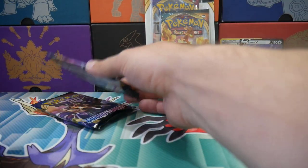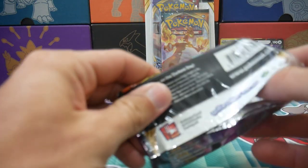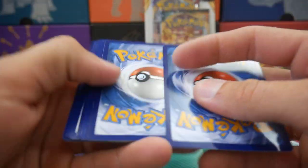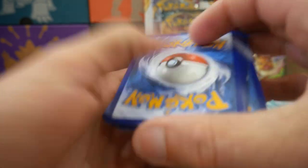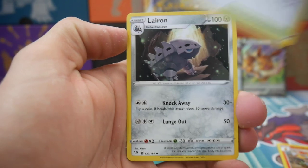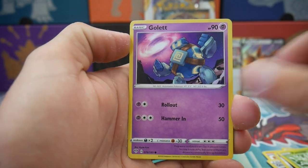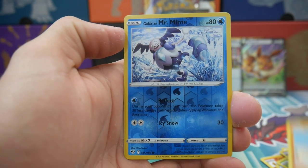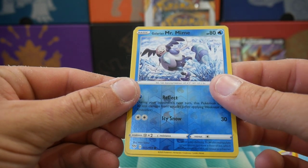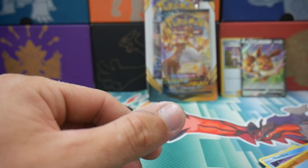Hopefully this tin can get us at least something to get some of the value back. We have a Lairon, Skiddo, a Pansage, Golett, a Vanillite, Trapinch, a Galarian Mr. Mime which is a Common Reverse Holo, and a Wigglytuff Regular Rare to finish off that pack.